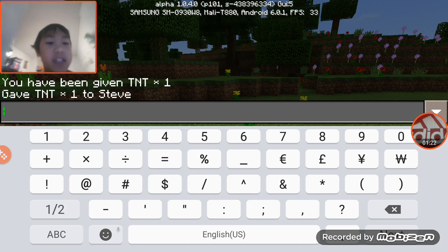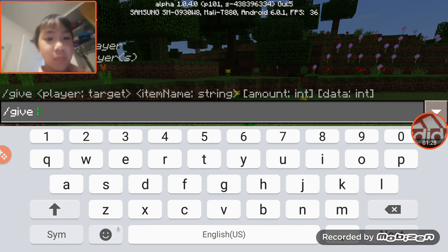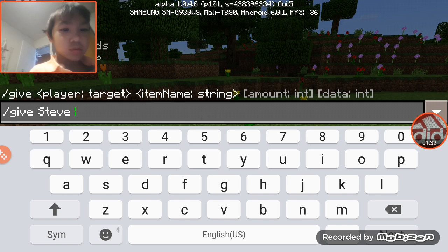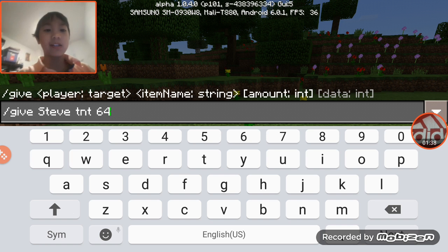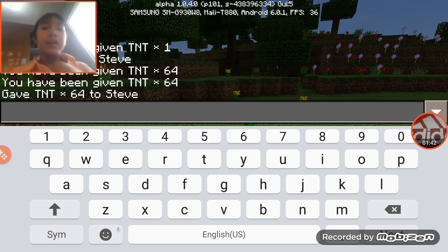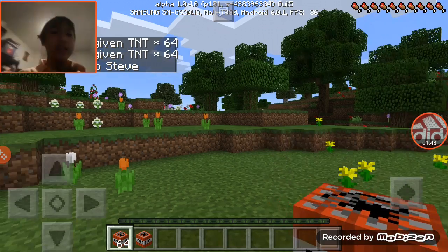But if you want 64 TNT, you have to do this. Look at that — they give you 64 TNT. Look, I have 64.